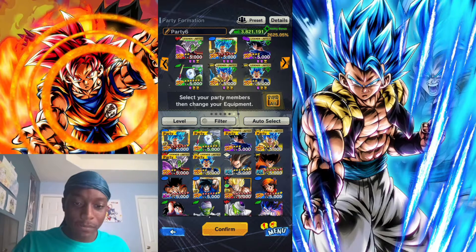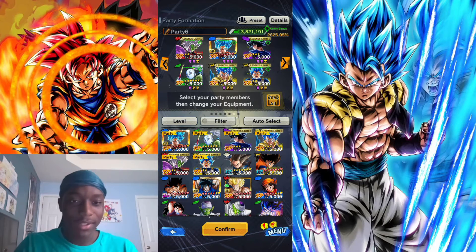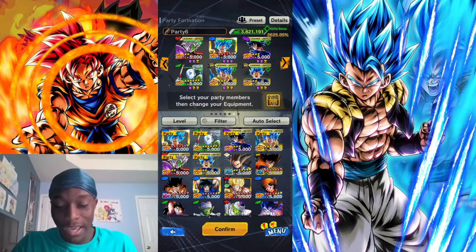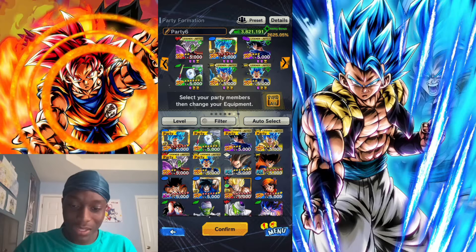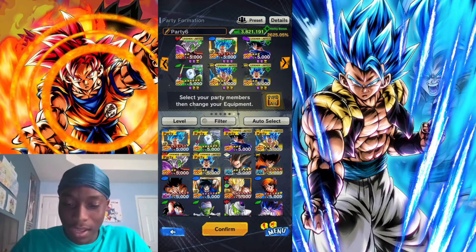Saturday when I got him I was doing other stuff so I didn't have time, and Sunday I really wasn't feeling too good. So yeah, here we go with LF Evolution Blue Vegeta. I got him on Gaiki — I know he doesn't really buff the team because right now I think he's only buffing Vados and UI Goku. I have to get him again to get that Gaiki buff.